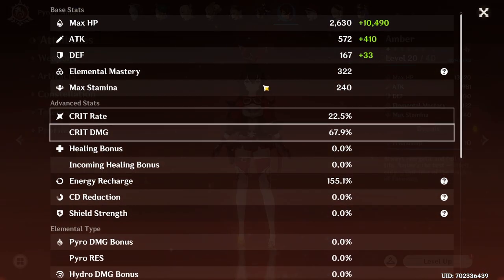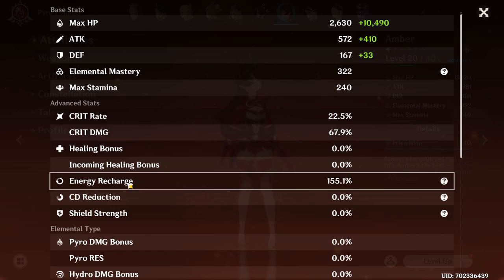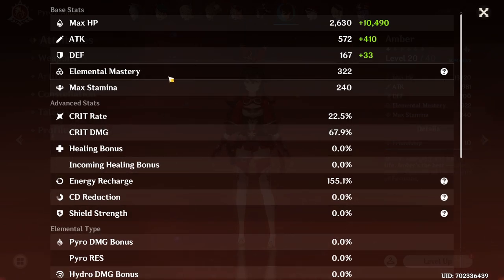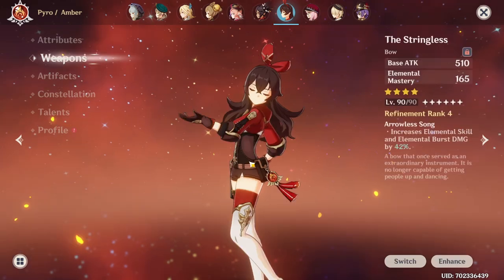As for the build, you only care about one thing: max HP to scale her passive skill and increase your team's elemental skill damage. If you have some leftover energy recharge, it's quite valuable since her burst skill should deal decent damage. Then some crit rate, crit damage, or hydro damage bonus. Elemental mastery is probably the least desirable damage stat, but if you have leftover it's not terrible either.